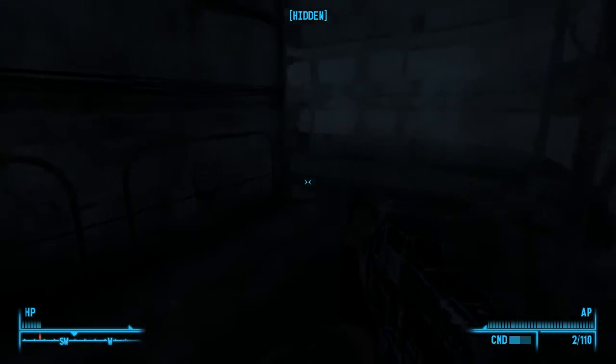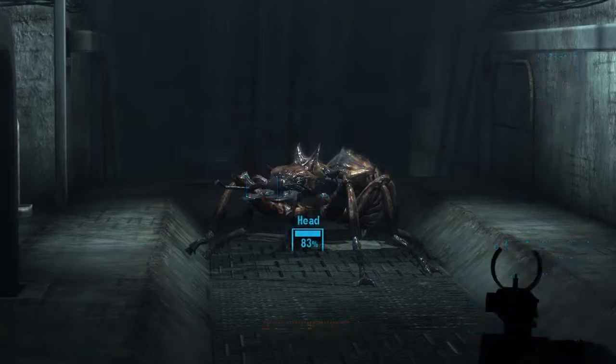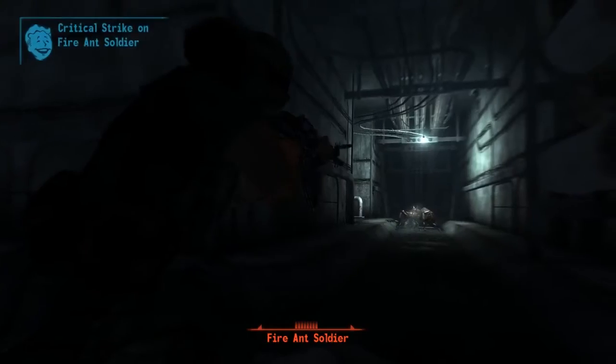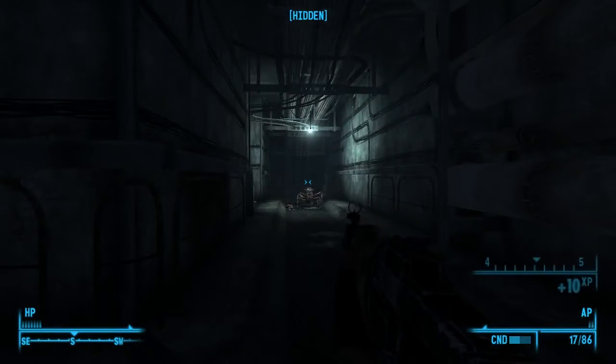We might end up VATSing this. Yep, let's VATS this — head 83%. At least that gets our reload into VATS, which is a lot faster than normal. There we go — we've got a dead ant soldier. The soldiers are a bit nastier than the normal ones, so I'm glad with that.